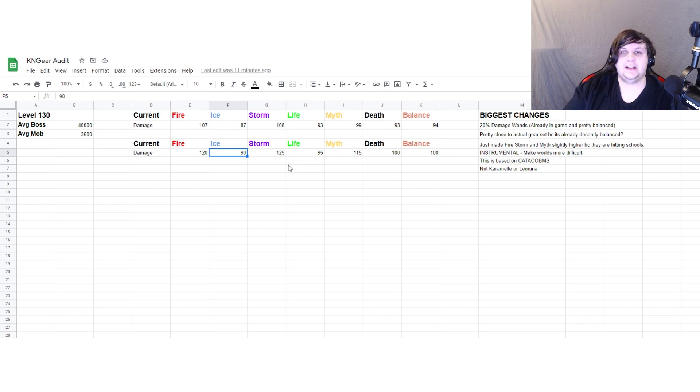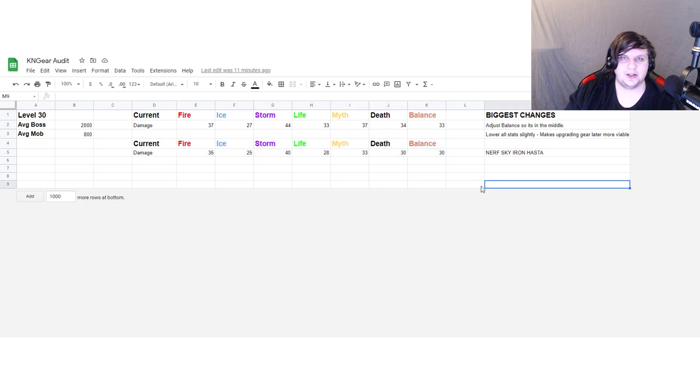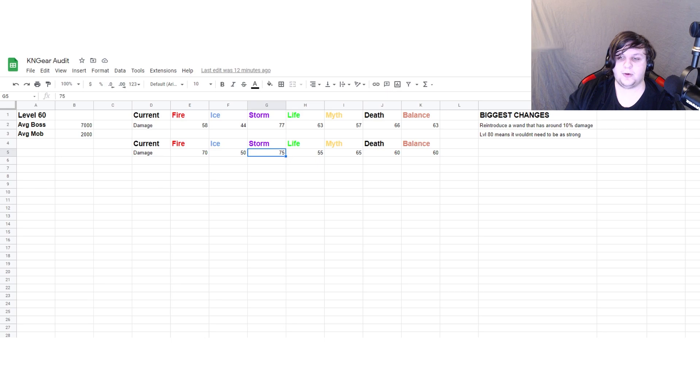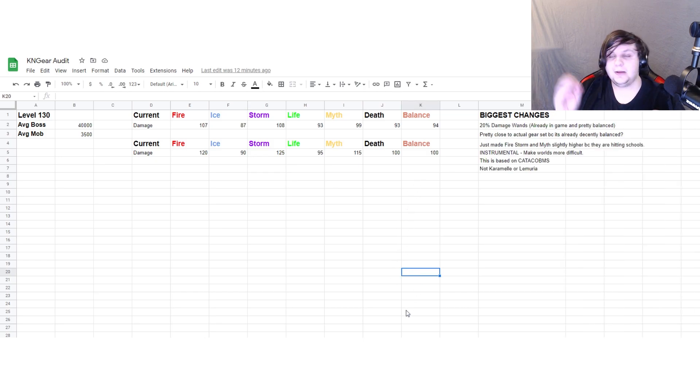Now let's go over how realistic this actually looks. I don't think KingsIsle is going to nerf the earlier gear sets — they're unlikely to touch Zeus gear much, unlikely to nerf Waterworks, they might even buff Waterworks in some cases. I doubt they'll add a level 80 set, and Malistaire gear probably won't see too many changes — maybe made ever so slightly weaker. I personally don't think my list is necessarily that realistic to what would happen, but that doesn't mean it's not what I want to see.